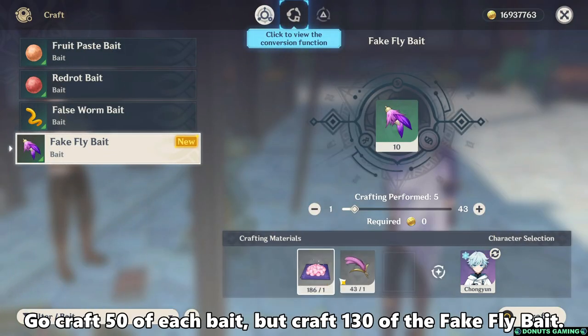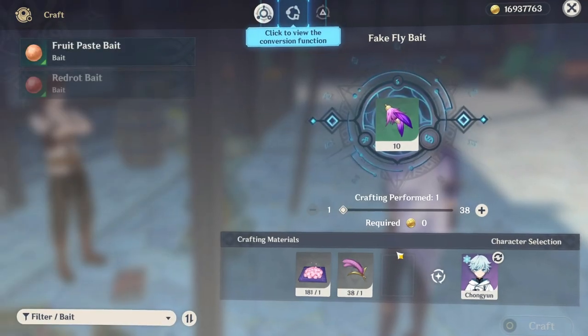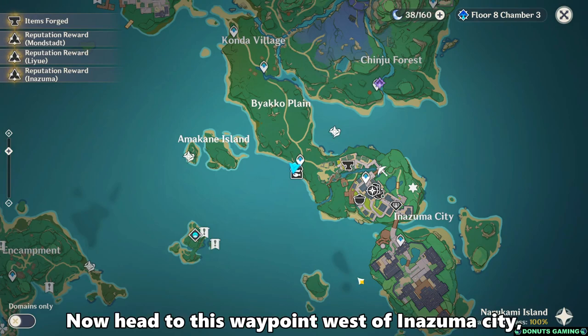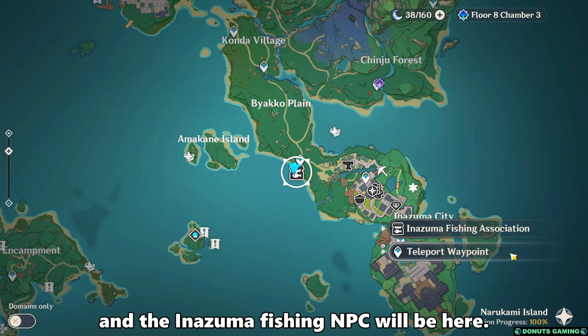Go craft 50 of each bait, but craft 130 of the fake fly bait — you'll know why in a second. Now head to this waypoint west of Inazuma City, and the Inazuma Fishing NPC will be here.